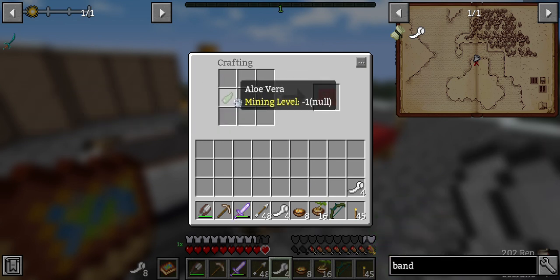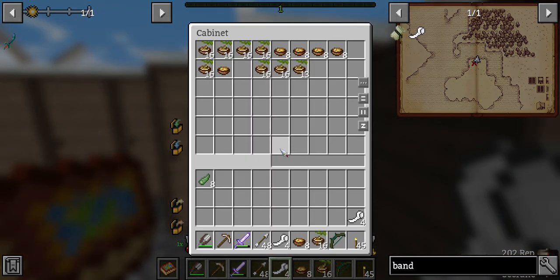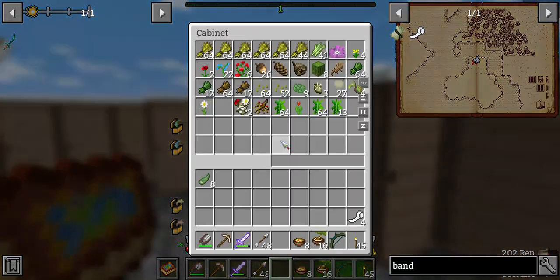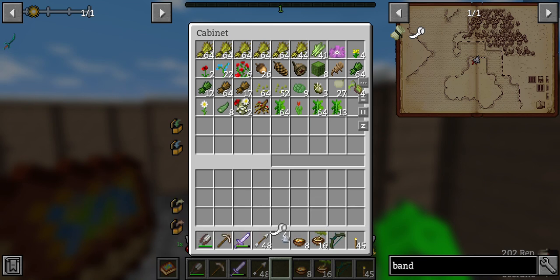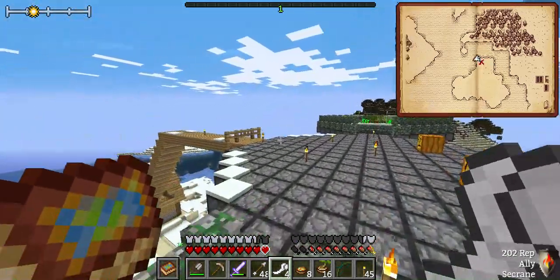That'll give us some of those. We're only gonna take four bandages with us because there's like a limit on how much you can use them, so no point in taking too much extra. We got torches, food, weapons, armor — let's shove off, shall we?